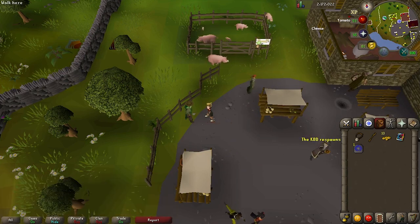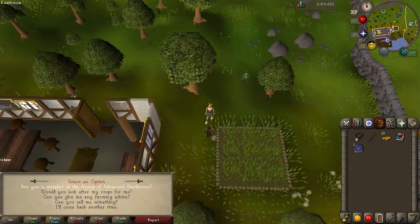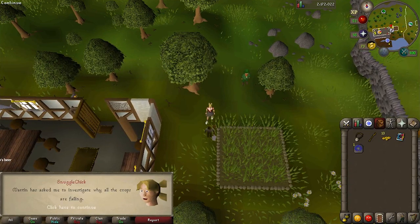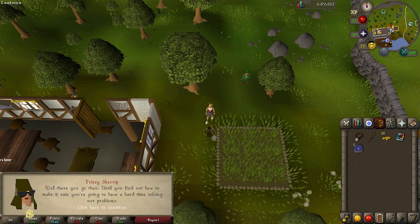You can talk to any five gardeners found at garden patches around the map, but the five closest are what we'll use in this guide. First is the Spirit Tree patch in Rimmington where we'll talk to Frizzy Skernip. Ask him if he's a member of the group of advanced gardeners and if he's noticed anything weird. He thinks it's because there hasn't been enough rain, so until we figure out how to make it rain we're going to have some problems.